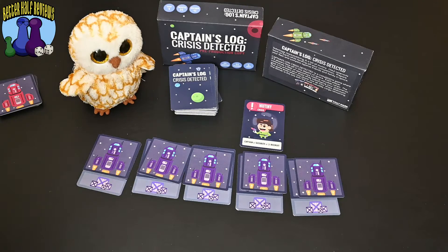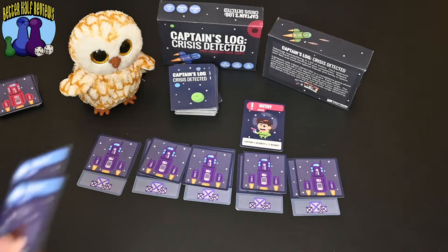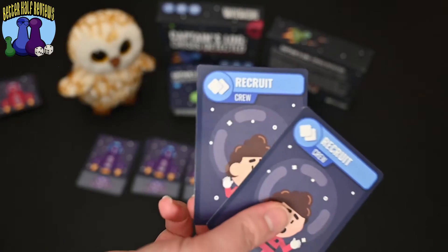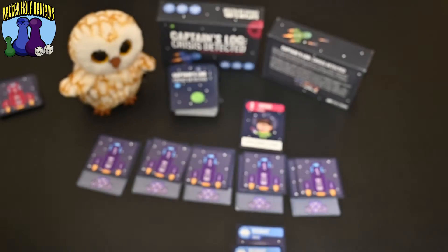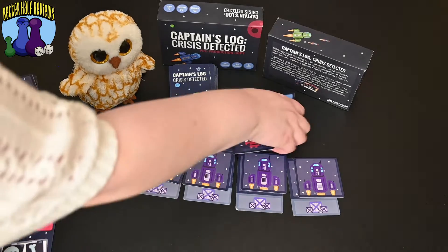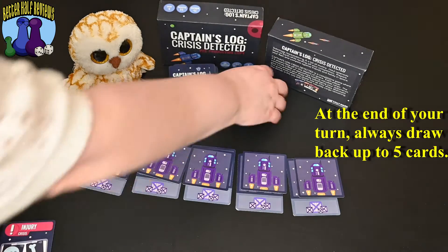Now let's give an example of saving a ship. If someone had played the mutiny on me and I needed either a captain, security, or two recruits, and I have two recruit cards right here, I could play them to discard the mutiny. That way my ship would be saved and those recruits would just be discarded.